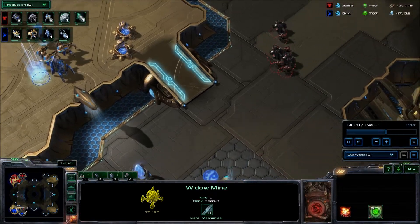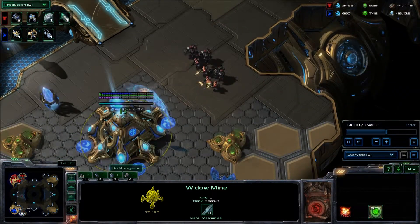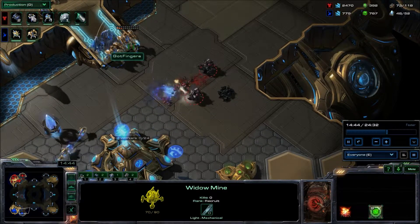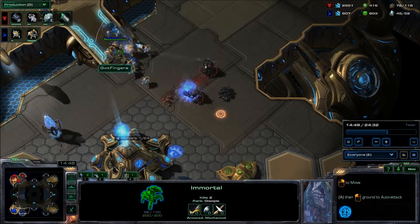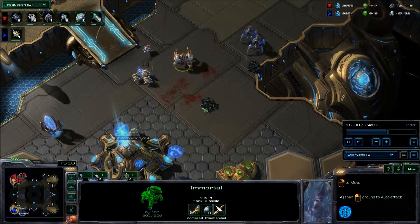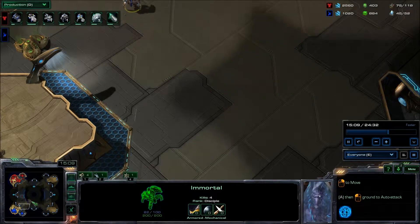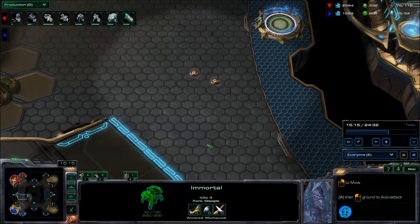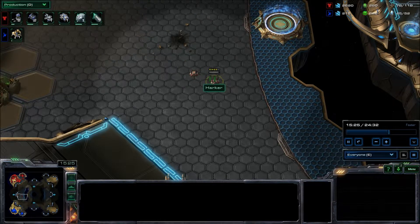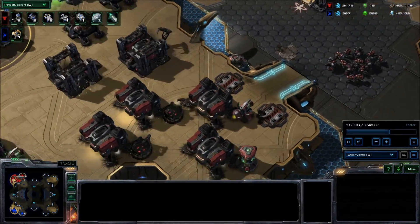Oh — I missed this little hit squad coming in. They're going to go past all these guys and try to pick at the Nexus. I don't think they'll actually get it — they get taken out by two Immortals and two Stalkers. They don't get anything — just one Immortal down. That's a big waste. For what I think was six Marines and four Marauders. He's come out now and he's attacking. Now that he's taken out my force, he knows I have nothing. But he's not going to have anything soon — he just got taken out by these Widow Mines. That's a free kill. I'll take that.